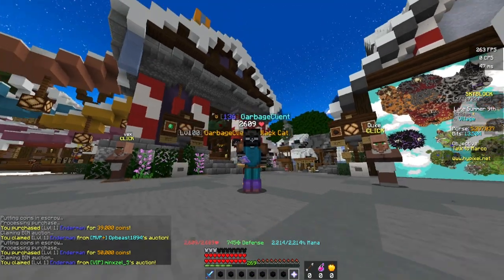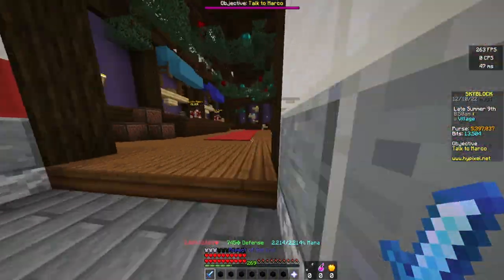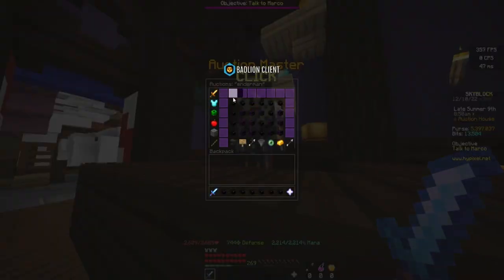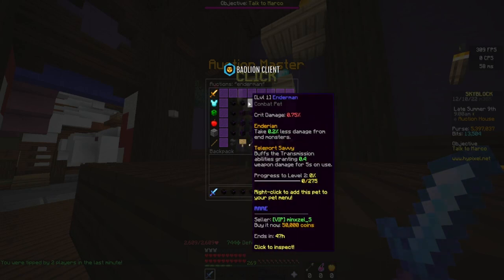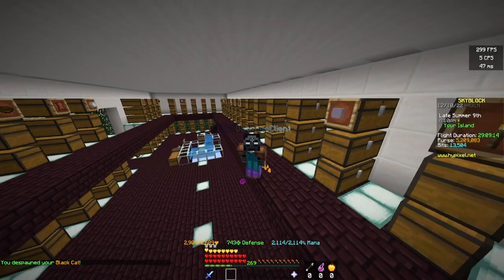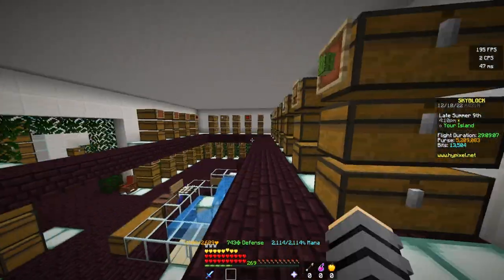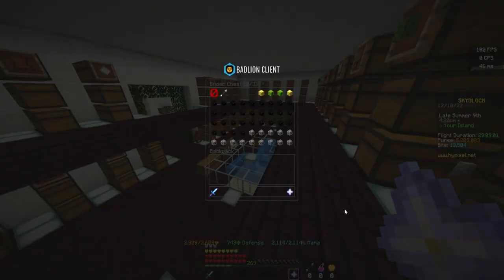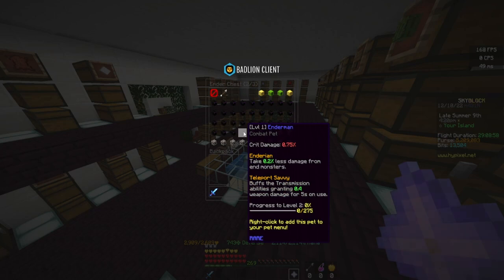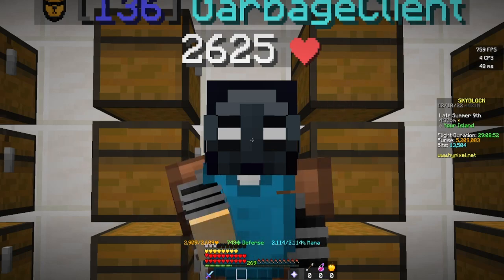These are starting to get kind of expensive — I'm paying like 50k now for them. I just raised the price of Enderman! So we found a way around that: I started crafting pets instead. This one was 50k, this one was like 2k. I'm just going to start adding them into my pets menu.